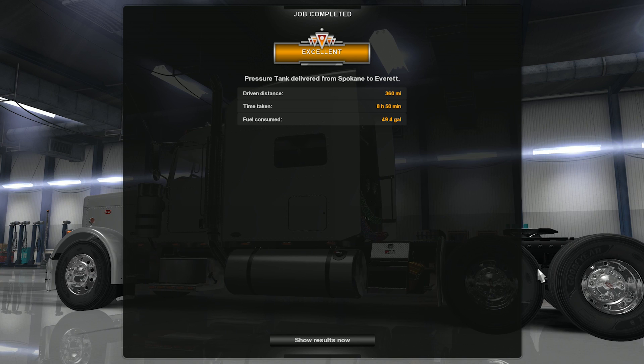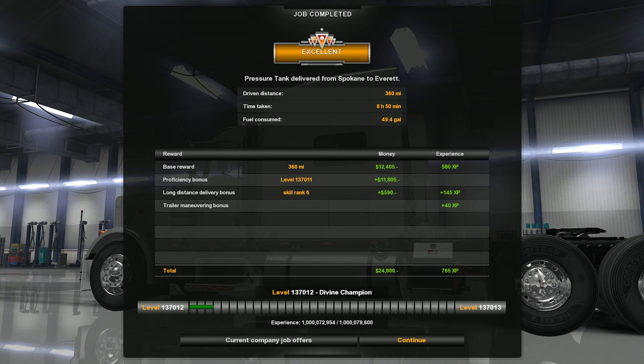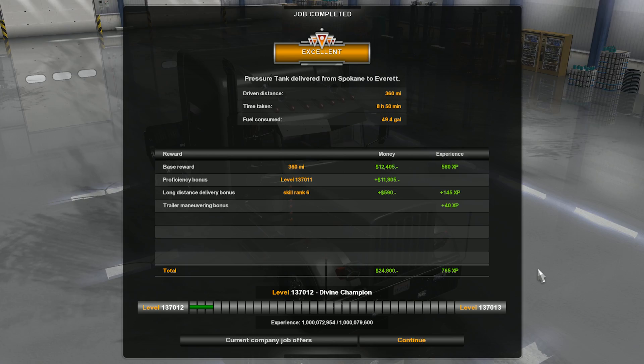Job completed — pressure tank delivered from Spokane to Everett. Driven distance: 360 miles. Took 8 hours and 50 minutes and 49.4 gallons of fuel. That's going to do it for this episode of American Truck Sim. Let me know what you thought in the comments below — I will see you next time. Take care.